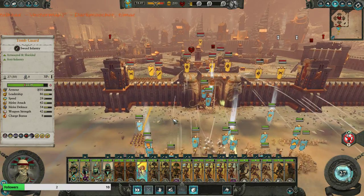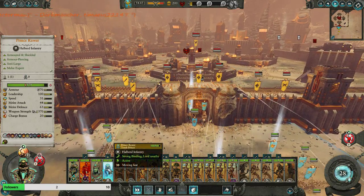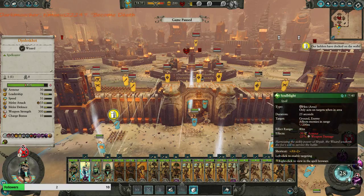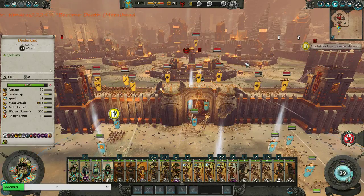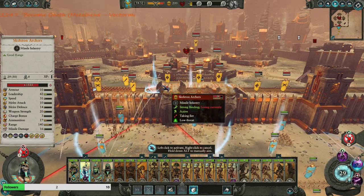We want the Tomb Guard to be the first up the wall. No spells, no damage spells. What do we got? Causes terror, soul blight, or spirit reach. Although we can hex an area - a rather large area.